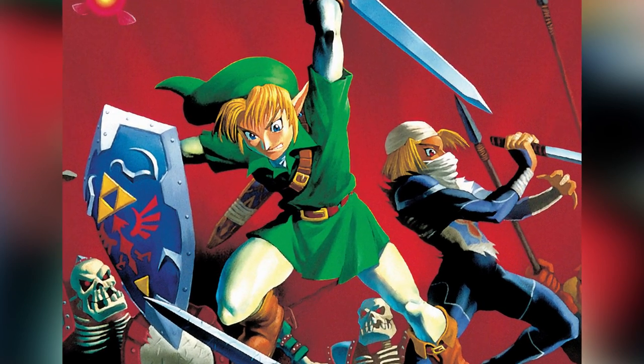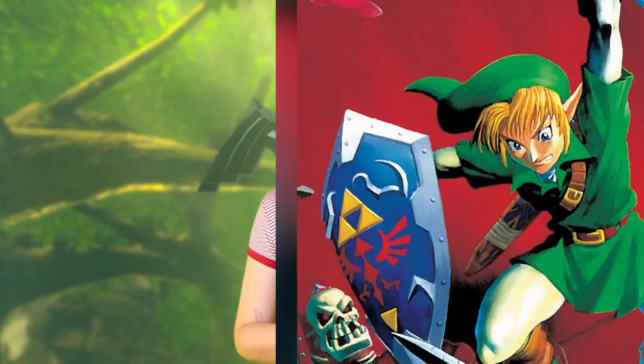It has the power to repel evil, and is the only weapon that can defeat Ganon. First introduced in A Link to the Past, it wasn't until its appearance in Ocarina of Time that it was given the handle coloration, to an extent, that we are familiar with today.